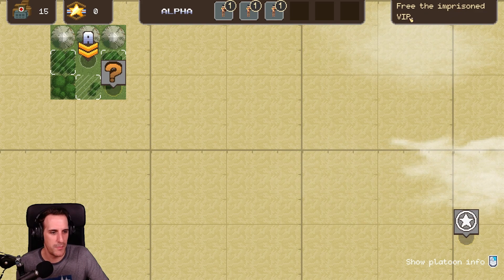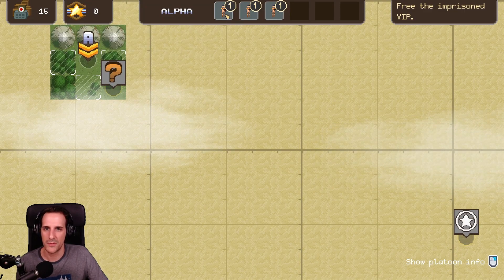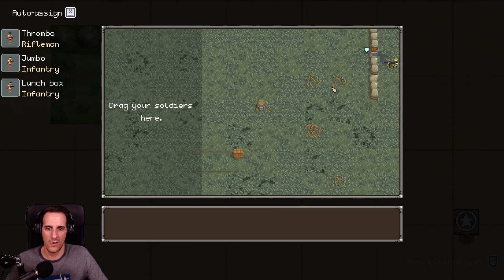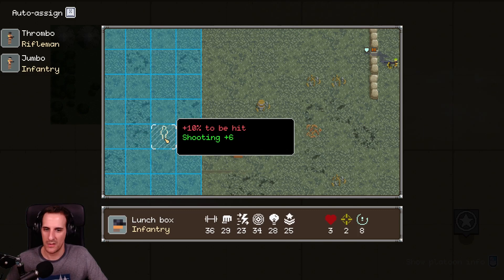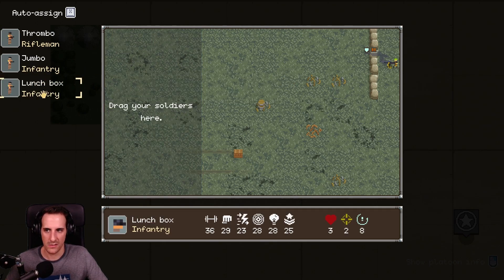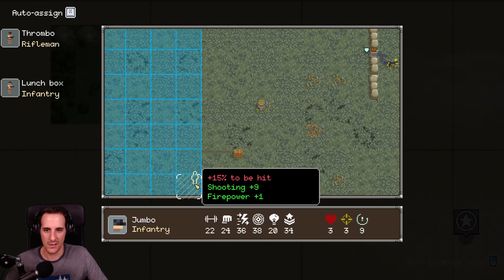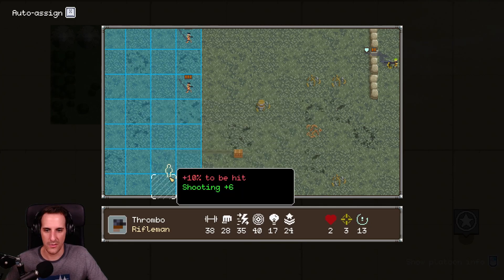Free the imprisoned VIP. So this is the VIP, right? Show platoon info. My info. What am I supposed to do now? Scout required. Alpha speaking — scout required. Oh, I move. Drag your soldiers here. Shooting to be hit — wait a second. Enemy machine gun. Okay. Lunchbox, Jumbo — shooting to be hit, firepower. Chance to be hit depends on where I position him. Let's do it like this and you are staying a little bit behind. Start.